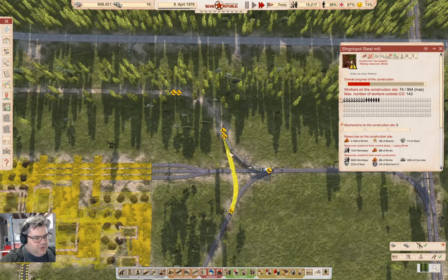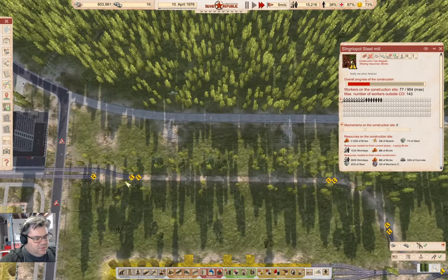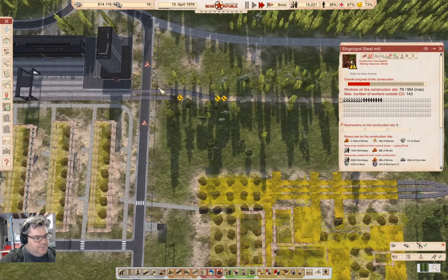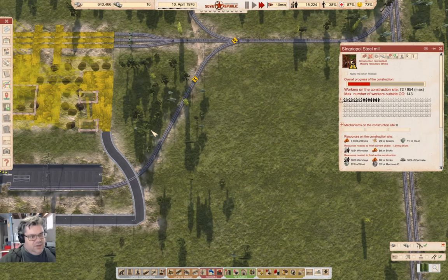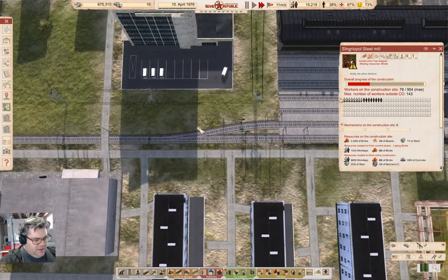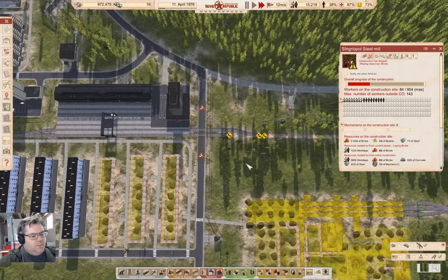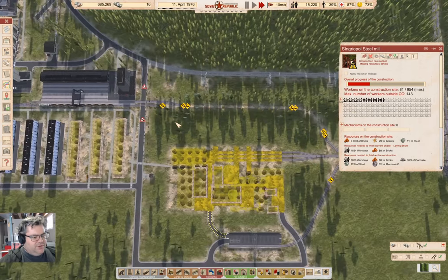We got a chunk built. We'll need signals here, and that should prevent deadlock — mixed signals here just like we have mixed signals elsewhere. I'll put those in after the rail lines are constructed.